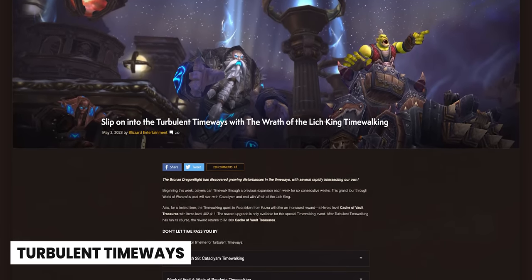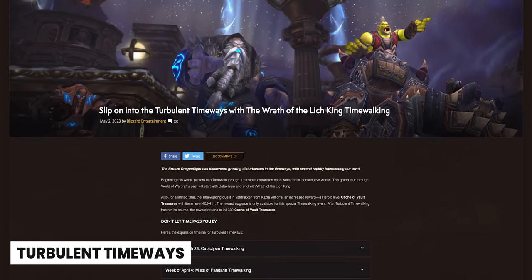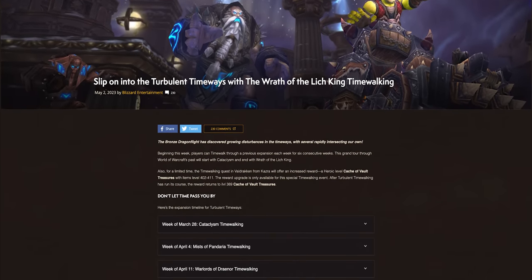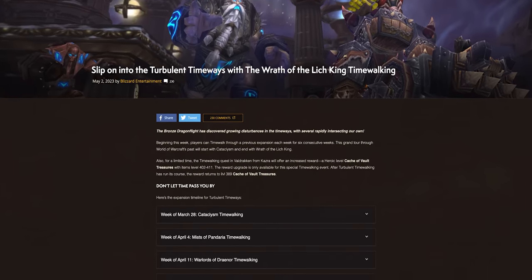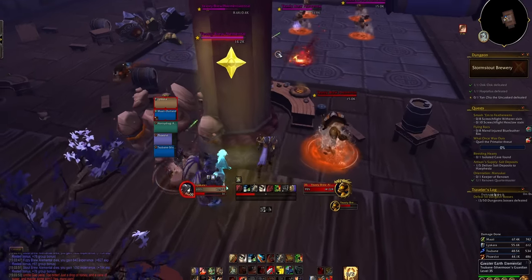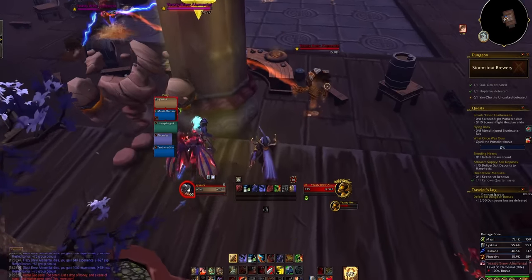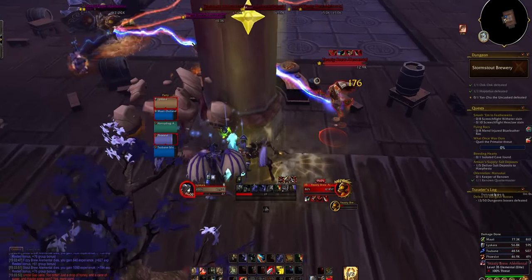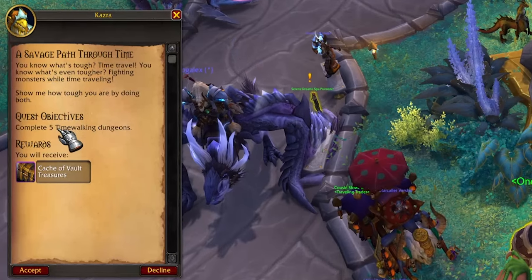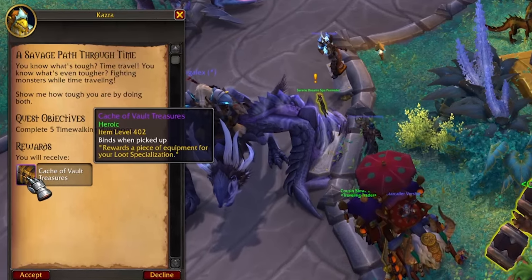Now it's time for the third addition to Patch 10.1.7, though this one is technically just an event: Turbulent Timeways. This event will be back either with the launch of 10.1.7 or sometime after, likely in the lead-up to Patch 10.2. In addition to a whole bunch of XP from Time Walking Dungeons, it brings a huge upgrade to your gearing speed. Each week, for six weeks, you'll be able to get a piece of heroic raid gear from the weekly quest — which is simply: do five Time Walking Dungeons.